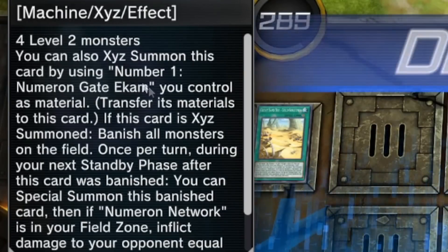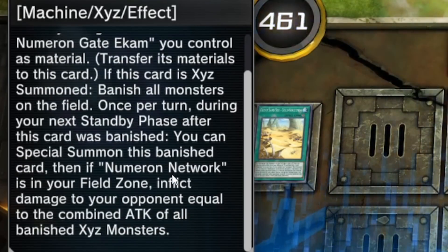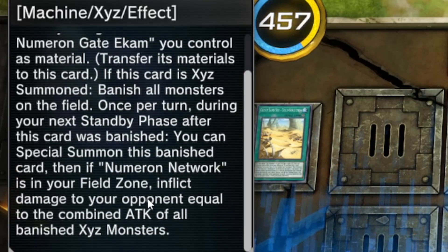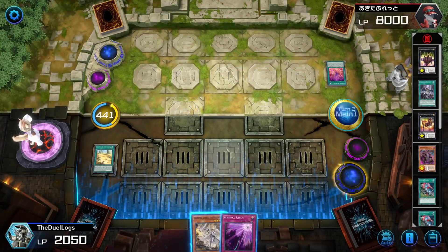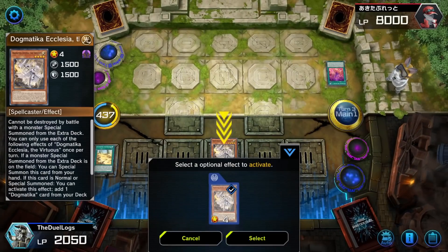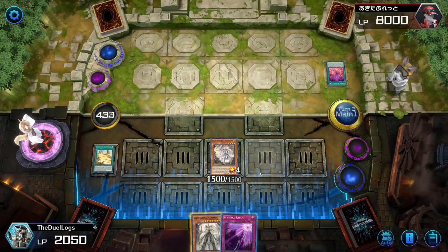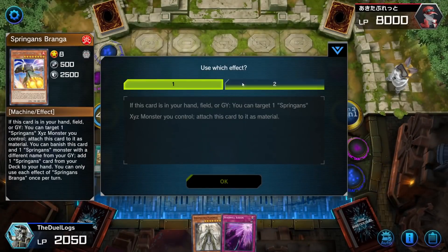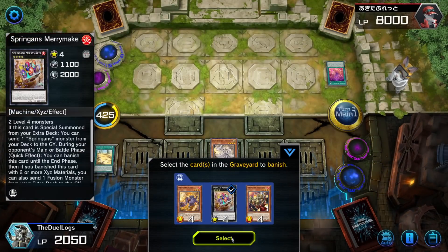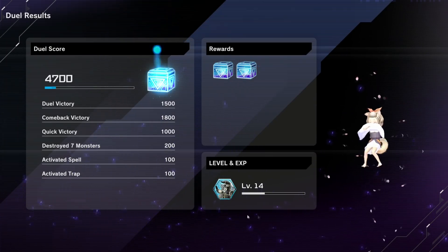What the hell — Number 1: Numeron Gate Ekam: you can also Xyz this card with a Number Numeron Gate you control as material. If this card is Xyz summoned, banish all monsters on the field once per turn until your next standby phase. After this card is banished you can special summon the banished card, then if Numeron Network is on the field, inflict damage equal to the combined attack of all banished Xyz monsters. Was that the card he had left? Should I have targeted Number 1 the whole time? Okay, banish the Spriggan monster — banish Merrymaker. Yeah, I can go into Exo-Blower and destroy the field spell. I can't believe they almost blasted through that.